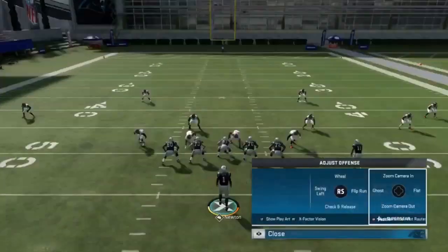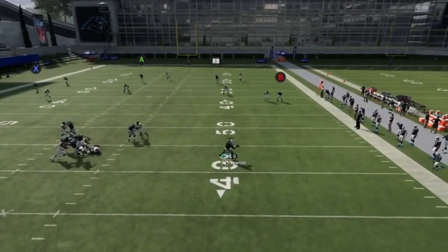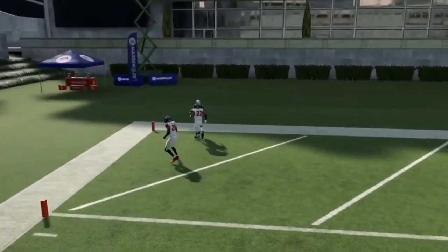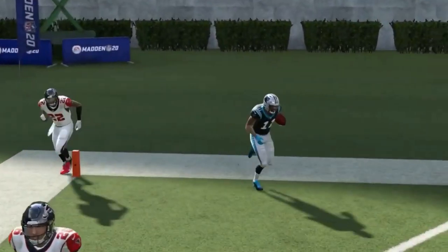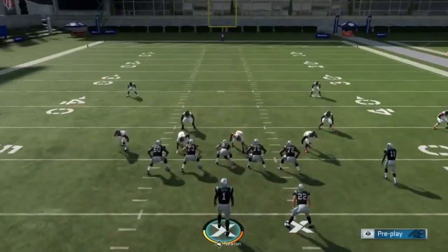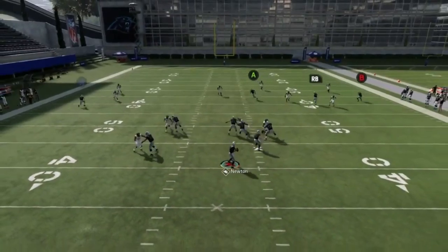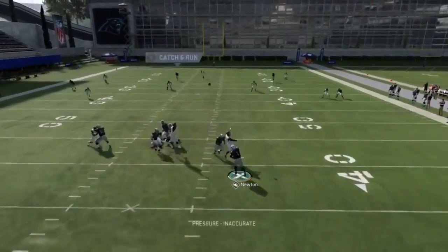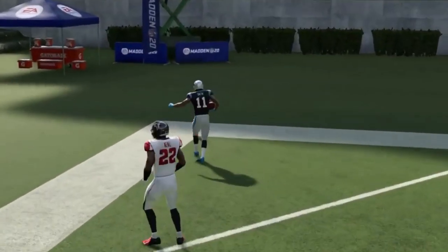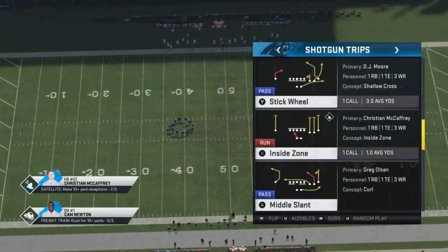Next up I got the fade stops. I'm gonna put the X on a comeback route and block the running back for extra protection. Really this is all about the A route — the A route is going to really torch cover three. If I really want to spread it out more, streak Olsen and that'll create even more space, making the safety come in even more. That just makes it even easier — really an easy cover three play.